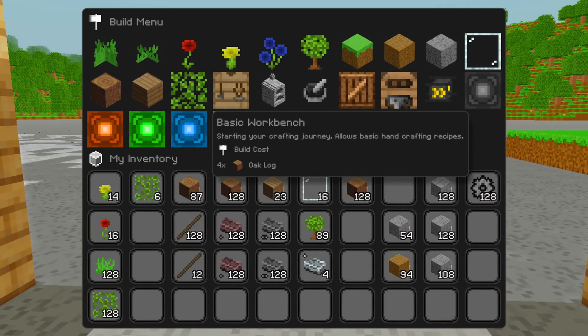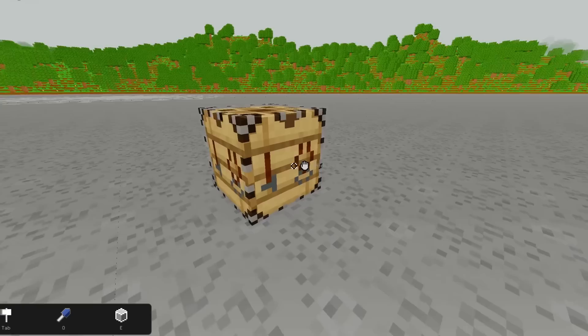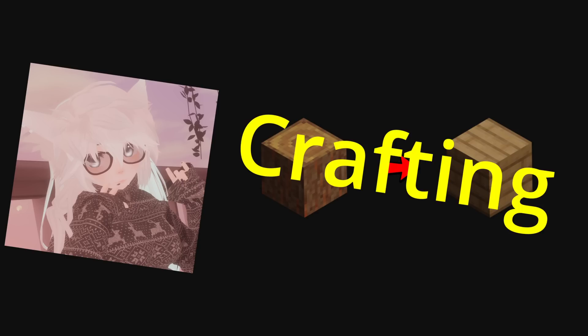The construction system allows you to select an option to build on a menu, move around a ghost, and then place the structure. It takes the items from your inventory, so it's possible to do things like take multiple items to build something. It addresses the building side of things, but not transforming items from one thing to another — that still needs a crafting system.